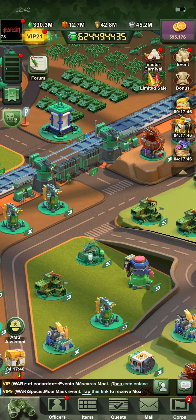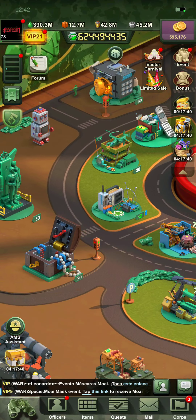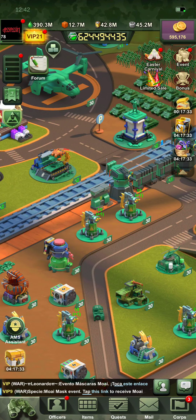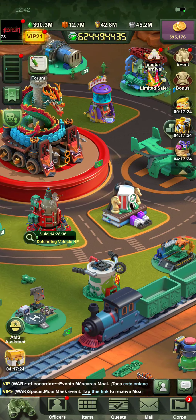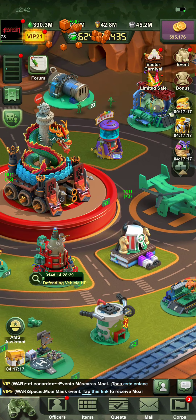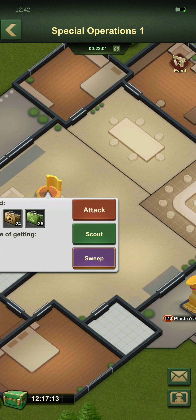I'm still looking for ideas for content if people have suggestions. I'm still on LineApp — ID name there is Born.Assassin, no capitals. I still have YouTube, and then obviously in the game as well, which is still just Born Assassin with two asterisks, one on each side. Pretty basic name.